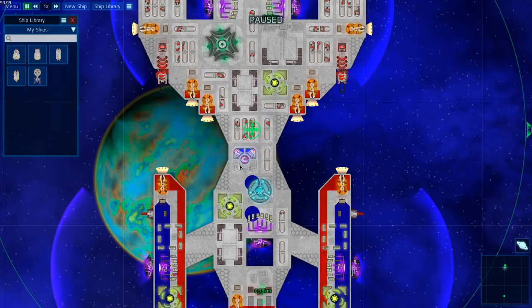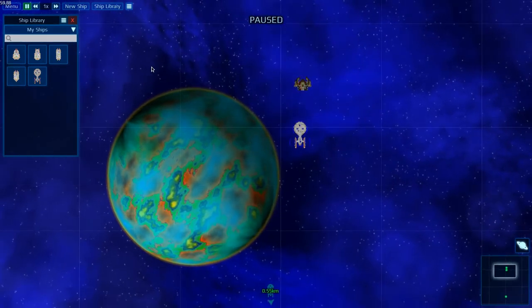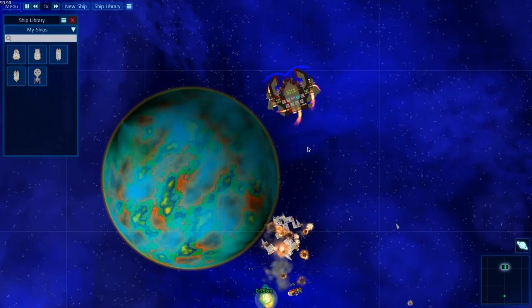FTL drive, shields, reactor, control center, crew quarters — you'll see all this stuff in a minute after I go through the center bits.